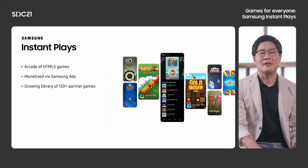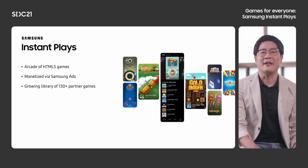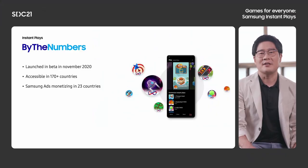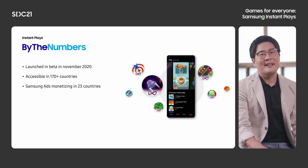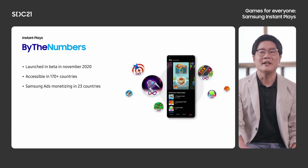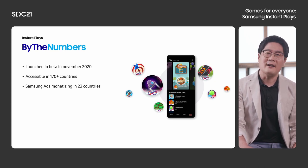Instant Play is an arcade of HTML5 games. We can provide users with instant access to the game because users don't need to download and install. Developers can monetize their game with advertisement and we provide Samsung ad SDK. We launched the Instant Play service on November 12th last year. The initial launch target date was Friday, but we avoided that day because it was Friday the 13th. Instant Play is inside hundreds of millions of devices globally and we now support advertisement in most major countries in terms of ad monetization, such as the US, South Korea, and EU.